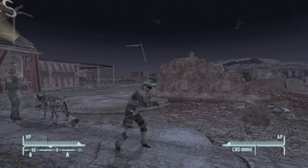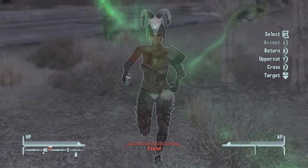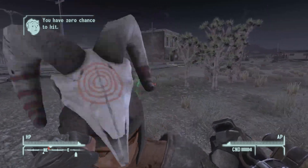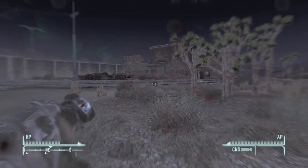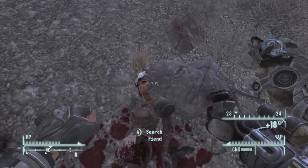It is a ballistic fist, so when you do hit someone you'll see an actual explosion. Let me find an enemy real quick to show you. It looks like I found some fiends. And as you saw there was that explosion — let me see if I can get it to go off again. That explosion is what makes it a ballistic fist.